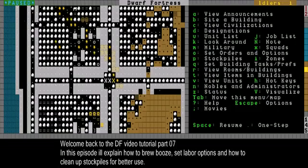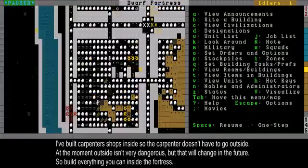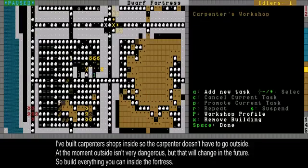Hey guys, I'm CaptainDuck and this is my Dwarf Fortress video tutorial, part 7. In the last episode we actually started making stuff with stone. Today I'm starting to move the carpenter shop inside, so the carpenter will be safe when he makes stuff.